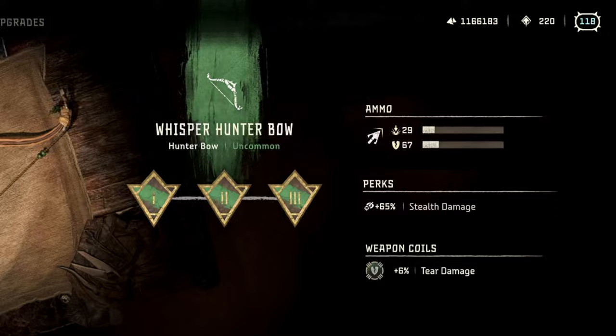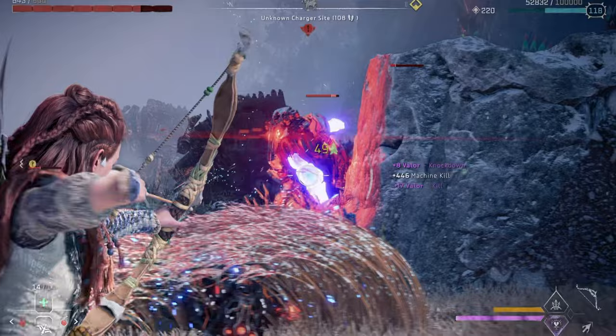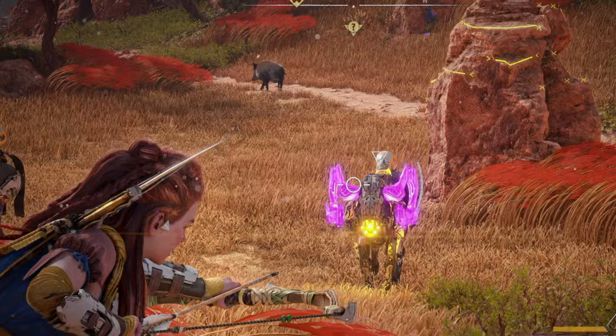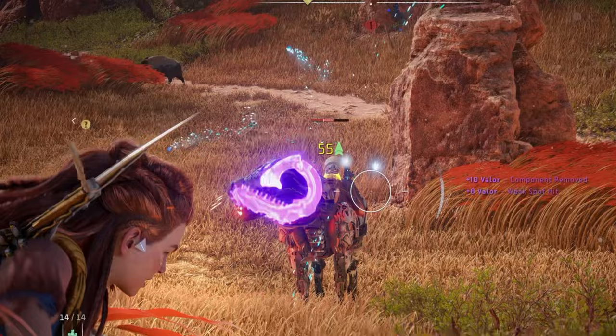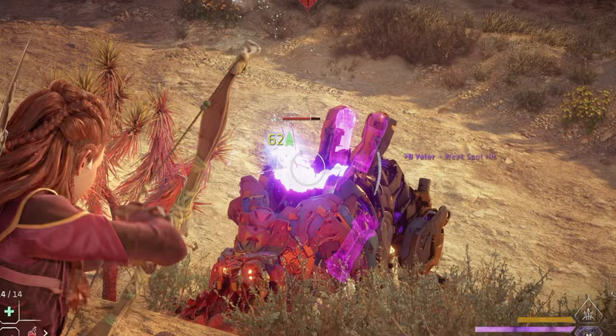The Whisper Hunter Bow is appropriately named because it comes with plus 65% stealth damage. Stealth is an incredibly important aspect to the game, especially early on when you don't yet have weapons and armors strong enough to go running into enemy territory guns blazing. So the 65% damage buff for stealth is a really nice touch. But there's a big trade-off — you can typically only get one or two shots off while in stealth before enemies are alerted and you lose the buff, so you have to pick your shots and targets carefully. This bow is probably best used early on if you're looking to tear off specific machine parts, especially since it has the highest tear of any of the other green hunter bows, making it really easy to get in, get the part you need, and get out. For coils, as a general rule of thumb, you typically want to use coils that increase or augment the weapon's perks or negate some of the negatives, but for green weapons this early in the game, I typically just use the best coils available at the time.